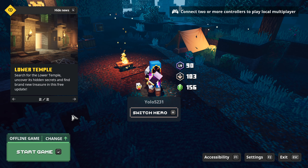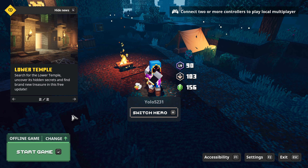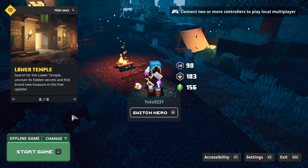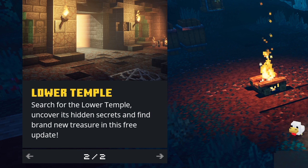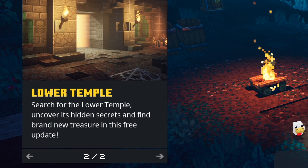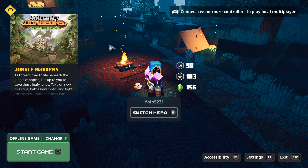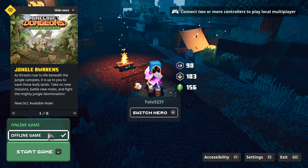The second DLC is called something like 'Creeping Winter' - it's about snow or wintery stuff, so it looks like it might come out during winter. This one has a new lower temple - uncover its hidden secrets and find brand new treasure in this free update. So there's a new temple and three new missions.